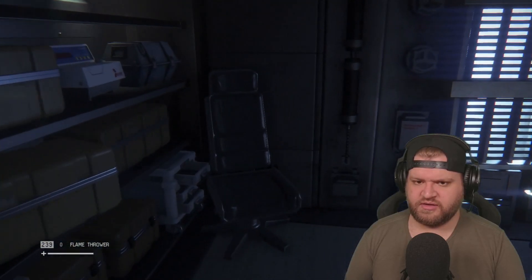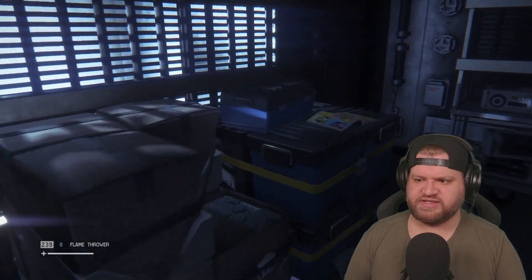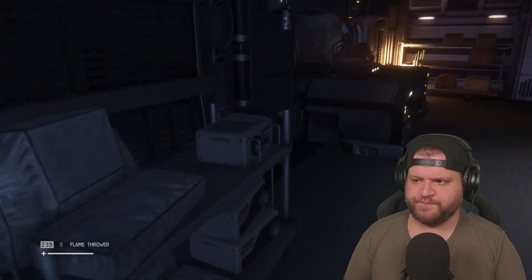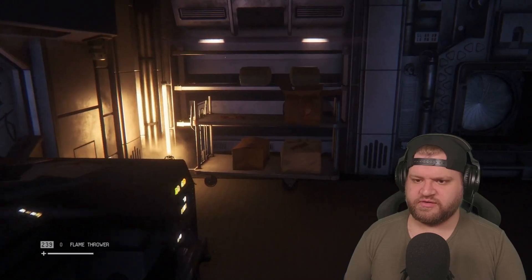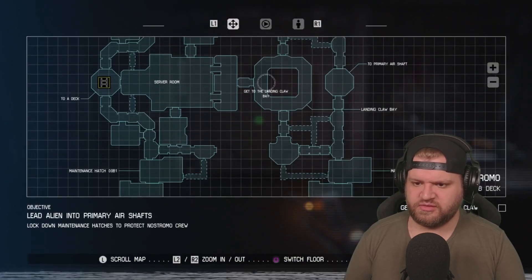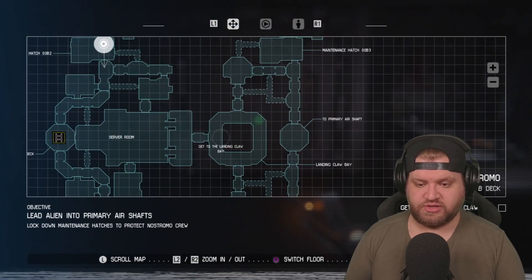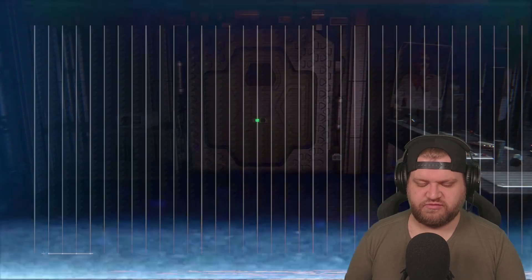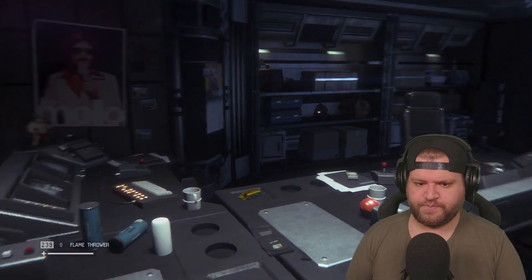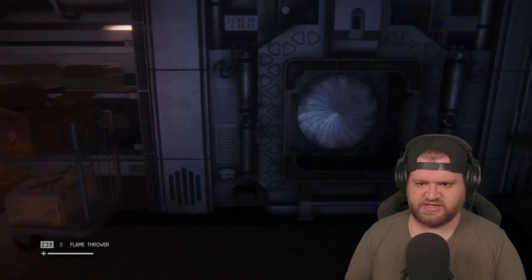Oh hey Lambert, how you doing? I'm doing good too — I've just been attacked. At this point would you not be like, you know what, I have made a poor choice coming down here. The hilarious thing is that the plan was always 'let's corner it one by one.' Where have I got to go now? Lockdown maintenance hatches to protect the Nostromo crew. Get to the landing core bay — I have to go through the server room. That feels feasible. Okay, he's in there, we're gonna go this way.